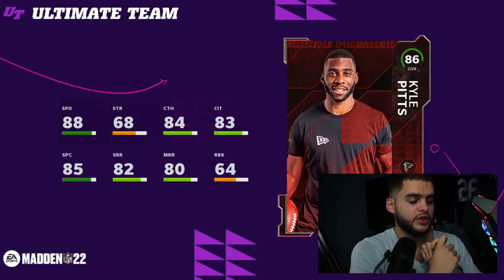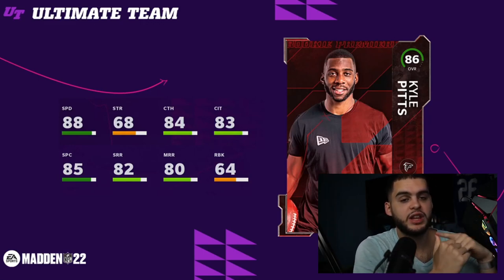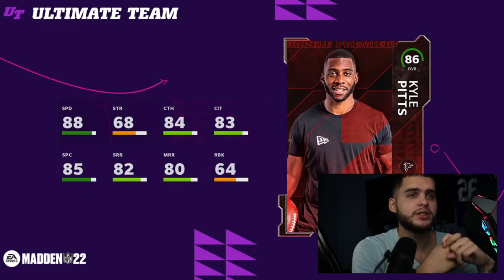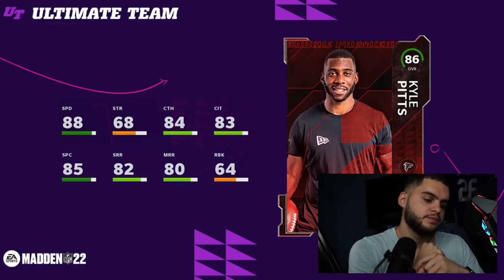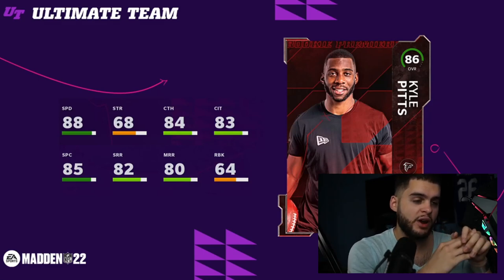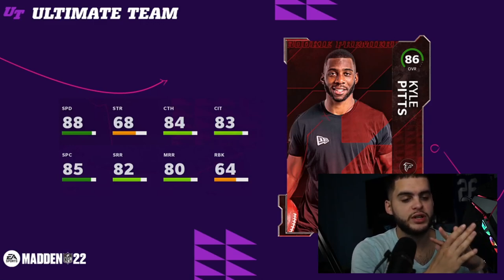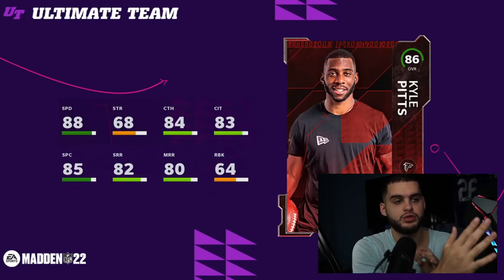Kyle Pitts with 88 speed is game-breaking. Tight ends at this point in the year are open all day because people don't have good or fast linebackers yet, they don't have man schemes set up, and no one really knows how to play defense yet. Everyone's running a lot of stock coverages — stock cover three. Tight ends can do an out route and get behind cover three all day, or a seam route and get right between cover three all day, or a drag and get right underneath the coverage.